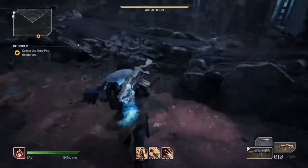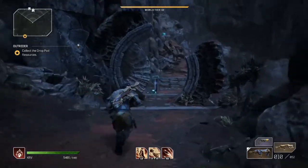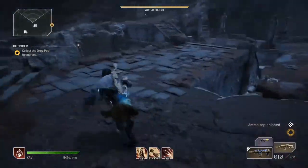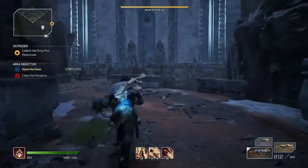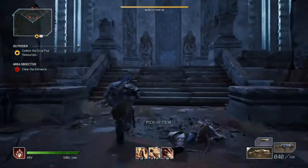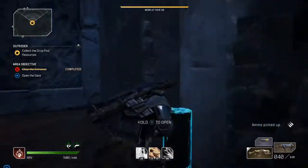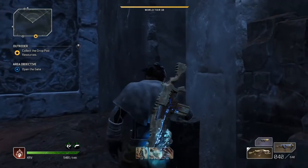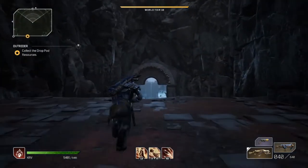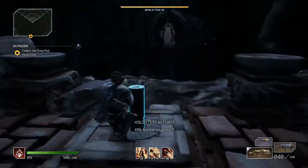Make your way down to the next area. I recommend restocking and placing your flag there for teleportation. Restock, then head down this way and clear out the enemies — these ones are quite easy. Open the gate, and the last key is at the very back of this area. Activate it.